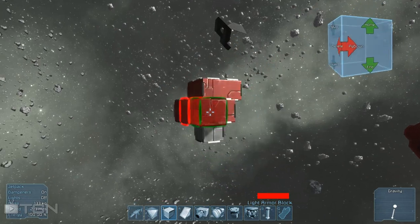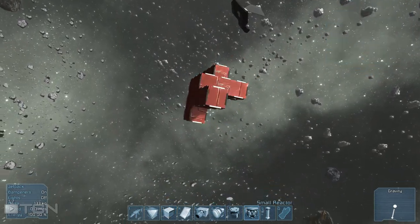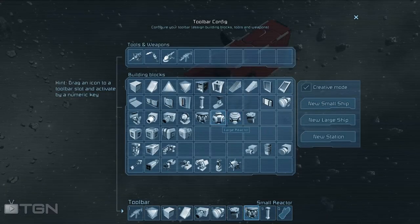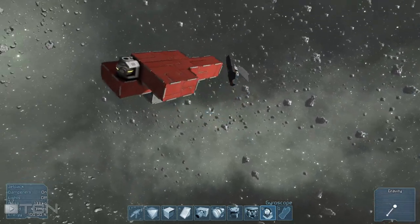We'll just do it on this building's spinny box. Throw a couple blocks on there, give it a gyroscope and it would stop it. There's the gyroscope — throw a gyroscope on. There we go, gyroscope stopped it.